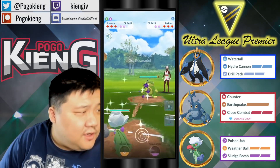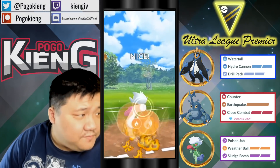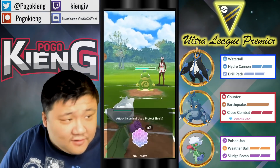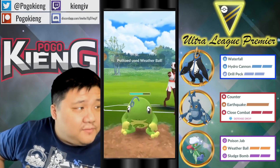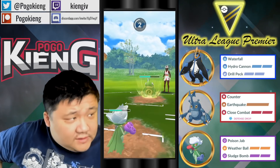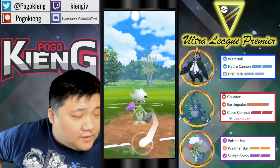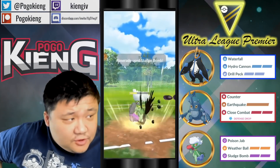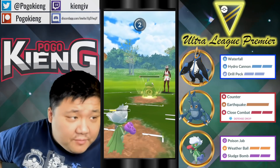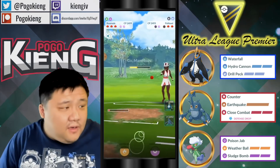They built up to 100 energy. Going to go into Roseraith here versus this Politoad, going to bait the potential Grass Knot or Leaf Storm. They're going to no-shield the Weather Ball. They unlikely bait — oh, they do bait twice. Going to go for the Sludge Bomb. This Sludge Bomb, even though it's neutral, should almost KO Politoad. Going to be able to live this, and then one more Poison Jab after this, and that's going to be wrapped for that.